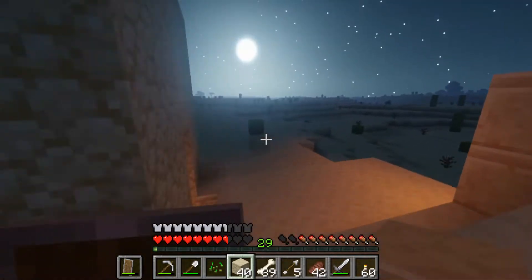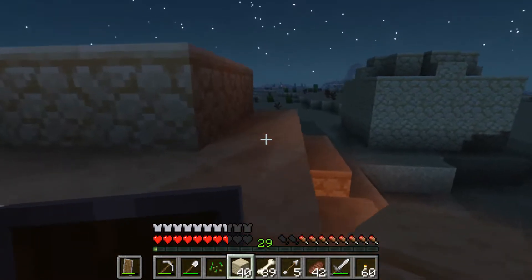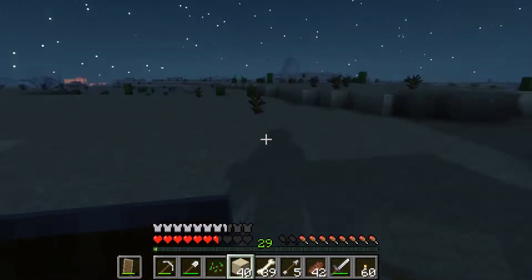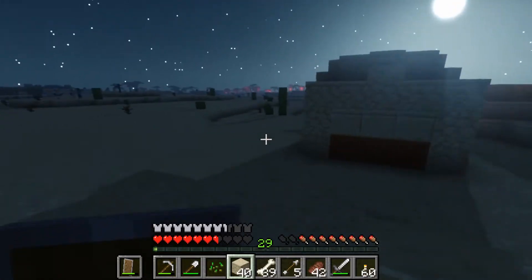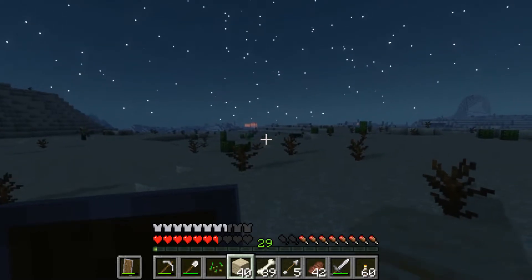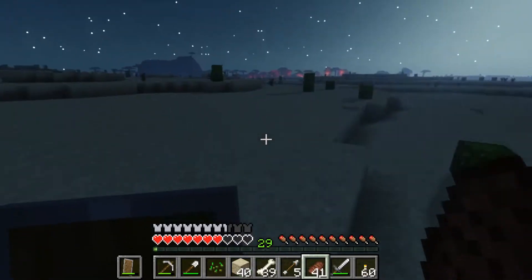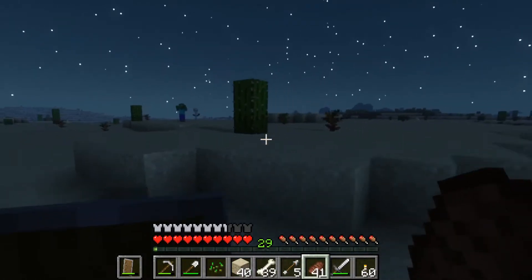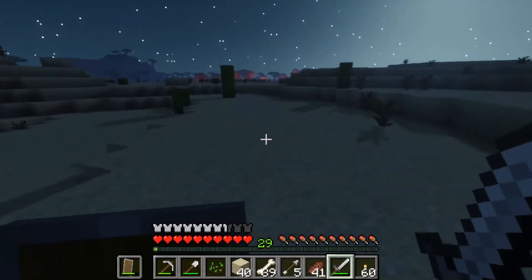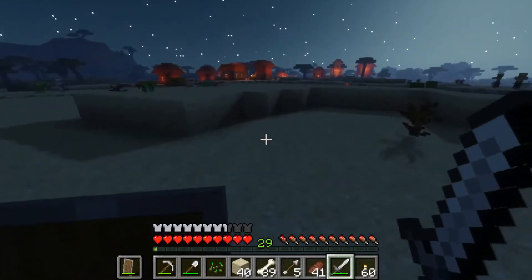It's nighttime, y'all. We could be in trouble. How did we get here? Is that the village we saw before? No, there's the village — there's two villages, guys! Let's go to this one that's closer. Remember, our home is that way. We need to get to this village and hopefully go to bed. Maybe we should just go to bed right here right now. Oh, this is sketchy.